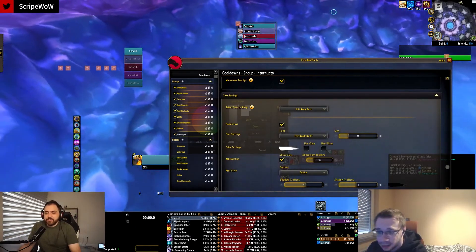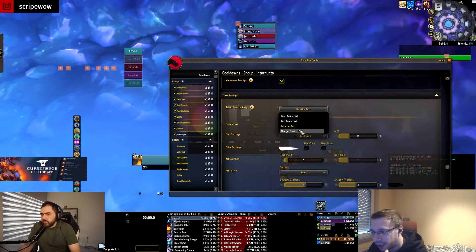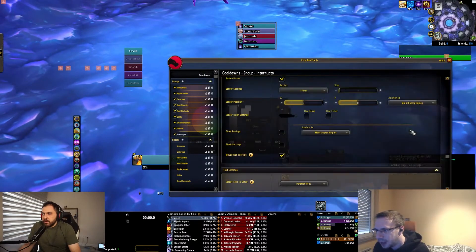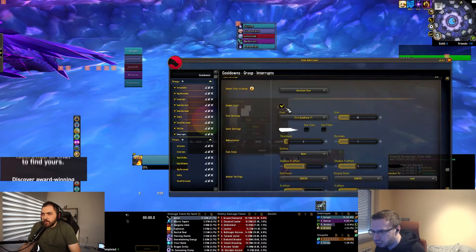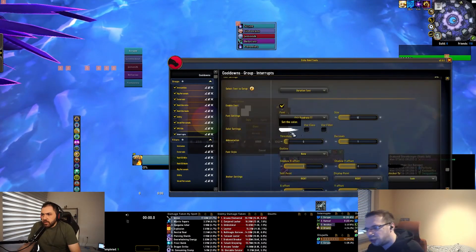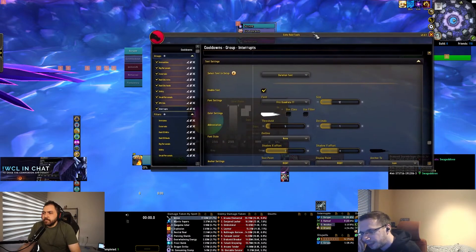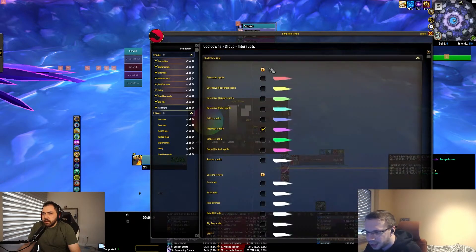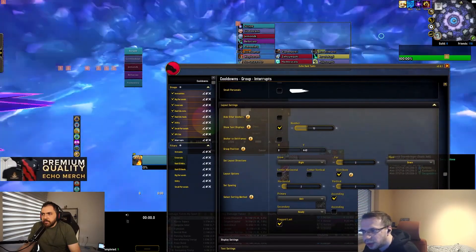It just works. The next thing — you probably want the cooldown duration to be shown. Charges is a thing for some abilities that have charges, but most don't. I'd just add the duration. Now obviously it's not going to show right now. There's a cool feature we added recently because this was a problem — you couldn't see what was happening. Scroll up, under Layout there's 'Show Test Displays.' Now you can actually see how it looks when it goes on cooldown.